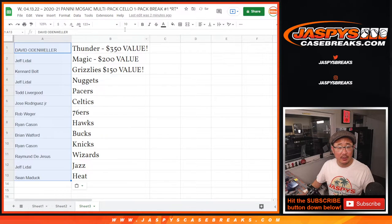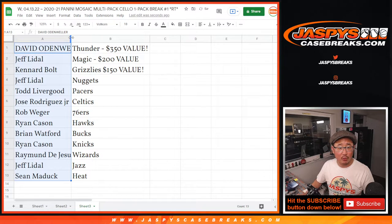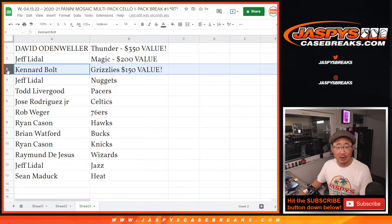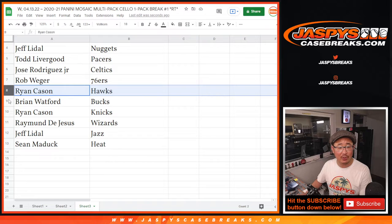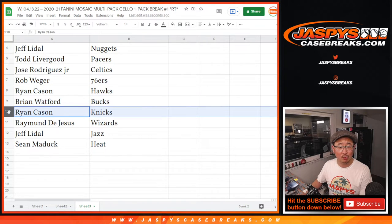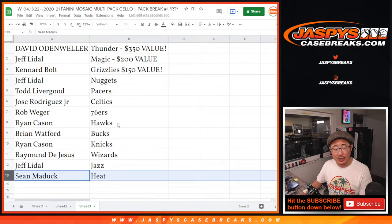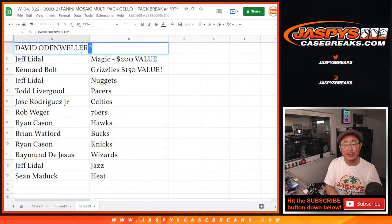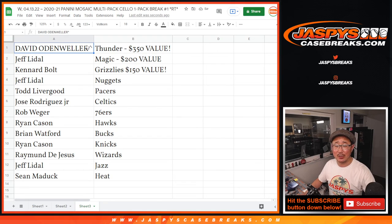So let's copy and paste your names there. And there you have it. David O with the Thunder — 350 bucks. Jeff with the Magic. Canard with the Grizz. Jeff with the Nuggets. Todd with the Pacers. Jose with the Celtics. Rob with the Sixers. Ryan with the Hawks. Brian with the Bucks. Ryan with the Knicks. Raymond with the Wizards. Jeff with the Jazz. And Sean Maddox with the Miami Heat. Of course, we'll put those little rooftops next to your name so you know you won that in a filler break. The break itself is coming up in the next video — we'll see you for that. JaspisCaseBreaks.com, bye-bye.